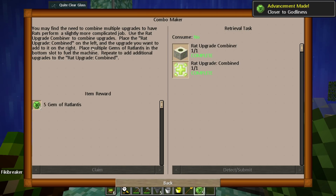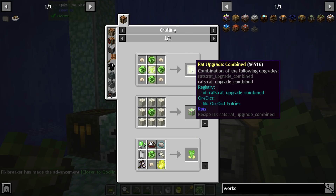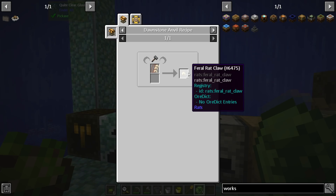The gems of Ratlantis — as it says — you place multiple gems in the bottom slot to fuel the machine. We can even turn those gems into a rat upgrade combined apparently with feral rat claws.